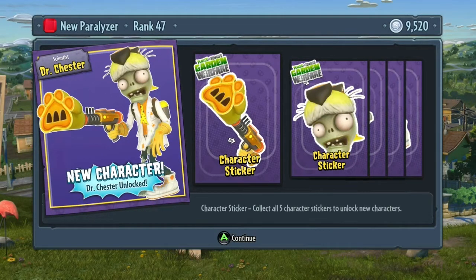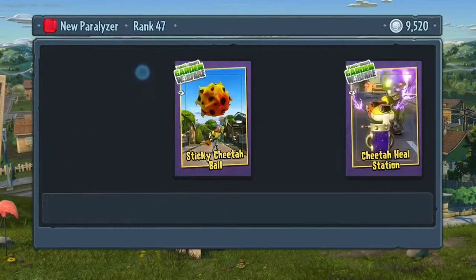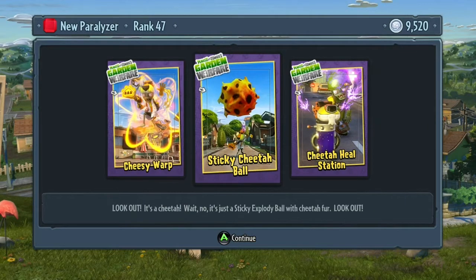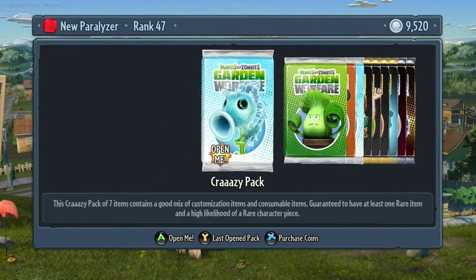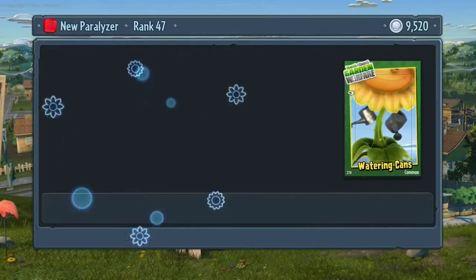Dr. Chester here has a short range shotgun, which I do not really like at all honestly. But the abilities he has, like the Cheetah Heal Station and the Cheesy Warp, I love those. The Cheetah Heal Station will heal your teammates very quickly. The Cheesy Warp is a longer warp — the range of it — and when you exit the warp, it is a cheesy explosion. So any enemy standing at the end of your warp will get hit.